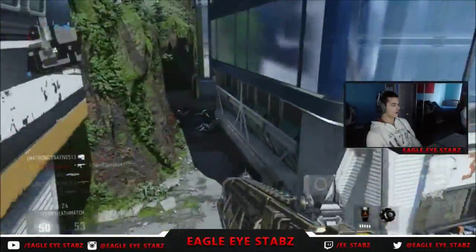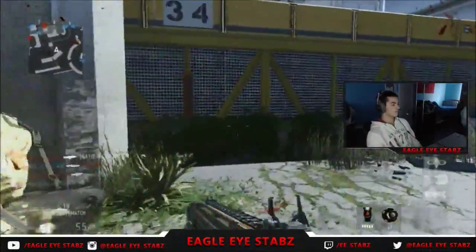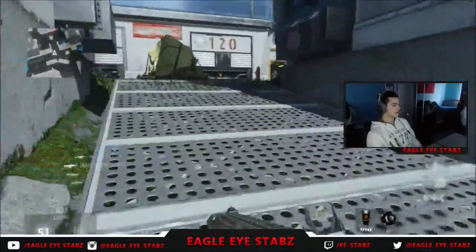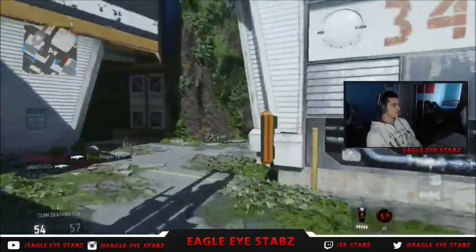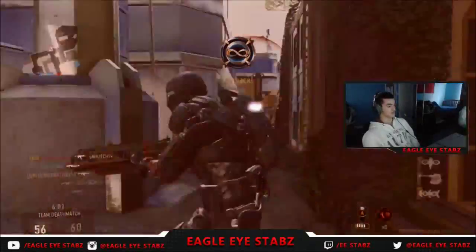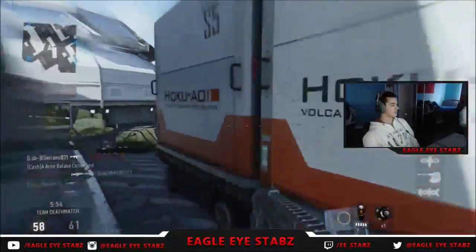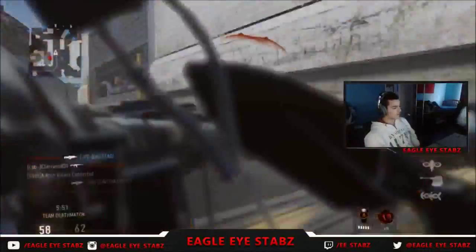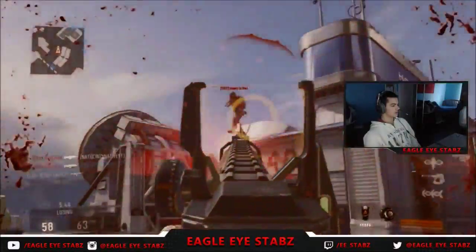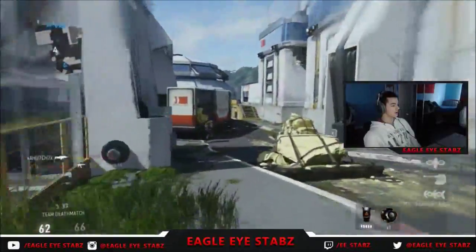Pretty good at close range but at long range you're just going to die. I knew there were two of them there but I ran anyway. We're 56 to 61 right now — wait, 14 and 5 for me. Surprisingly I have the second most kills on the team and third most in the lobby, which is pretty shocking — and pretty sad if you think about it.